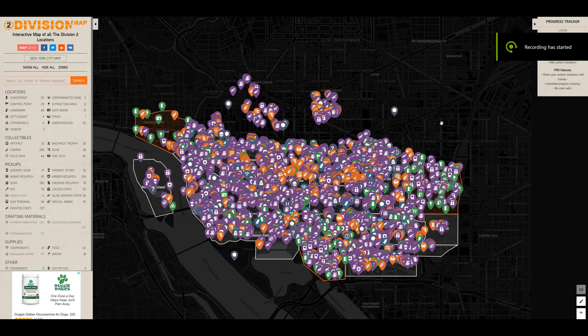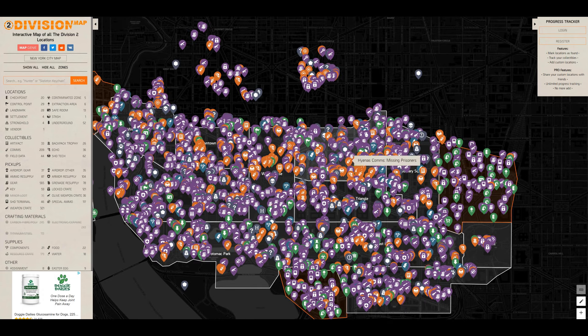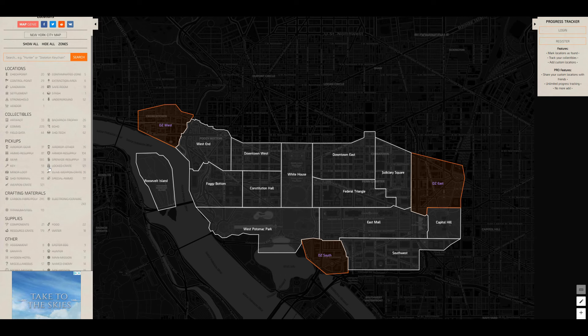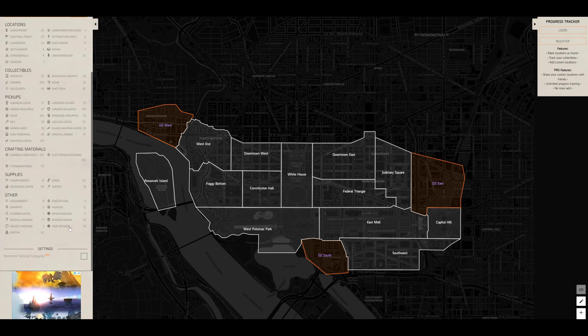If you still don't see him, there's a website called division2map.com, and I believe they also have Apple and Android versions. When you first look at it there's a lot of clutter, so all you have to do is hit 'hide all.' Now you can see the white house, DZ West, DZ East, DZ South. If you scroll through and look for the snitch option — it'll be crossed out — you can enable it.